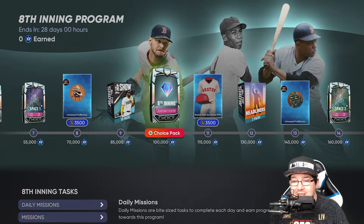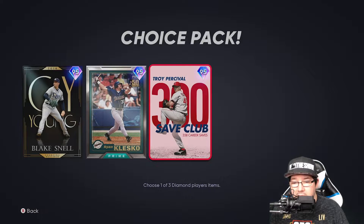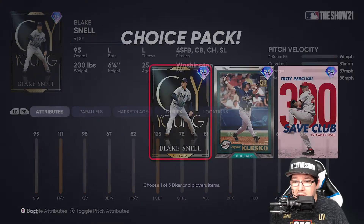At 85k, you're getting 10 MLB The Show packs. Then at 100k, you're getting a choice pack from the eighth inning. Here are the players: Troy Percival, Ryan Klusko, and Blake Snell. The Snell card's not too bad — the four-seam's 96, so nothing crazy with that card.